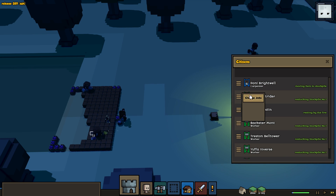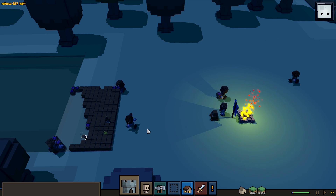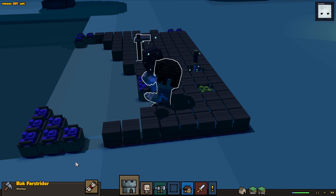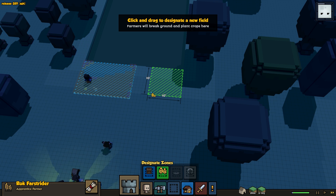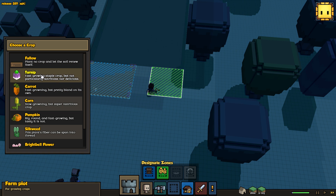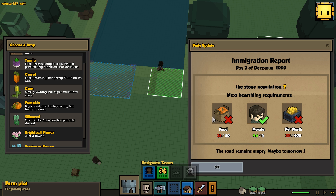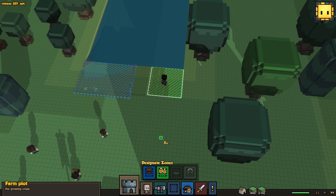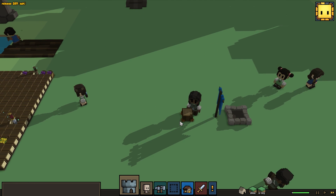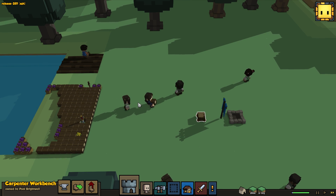Now we can build our first other class - the farmer. Change jobs, we're going to make you the farmer. The farmer's hoe needs to come out of the stockpile first - there we go, promoting to farmer. What the farmer is going to do is come over to some place I designate and make a farm. These are all the things you can grow: turnip, carrot, corn, pumpkin, and silkweed which is a crafting material, plus decoration flowers which aren't that useful. What I like doing are turnips because they're fast growing and pretty good for starting off. Our carpenter isn't level one yet, so we'll make another sword and another farmer's hoe to raise the level.